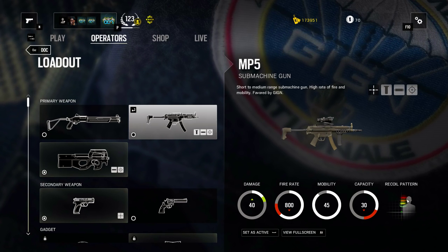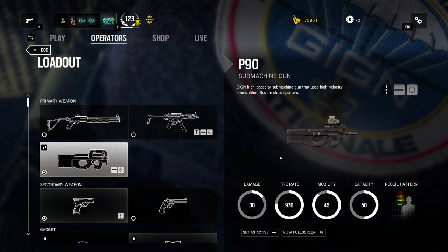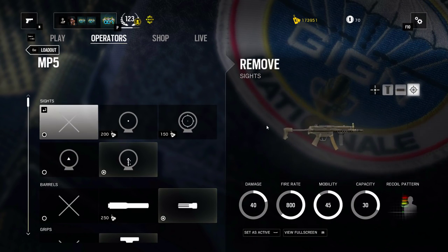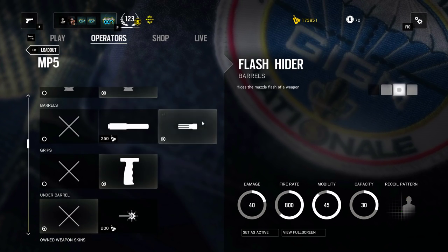The P90 shoots even quicker, but you can't use that full auto mode as soon as you're in medium range. With the MP5, you can spray at any range. You're gonna see in the gameplay I use an ACOG on it, and I spray even at long range.